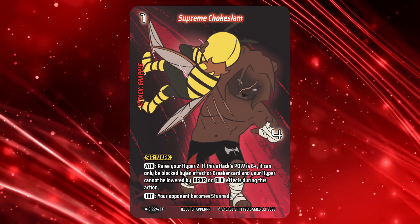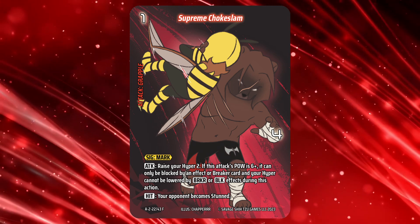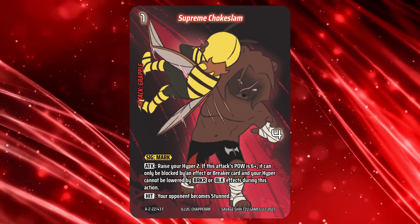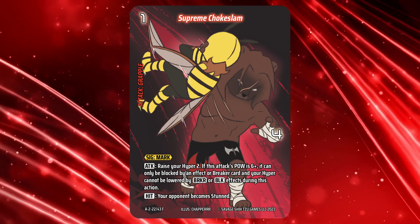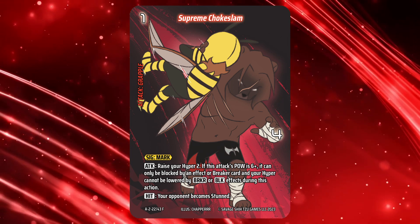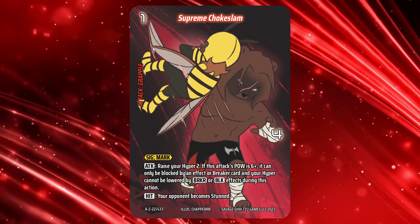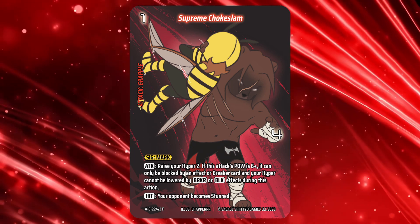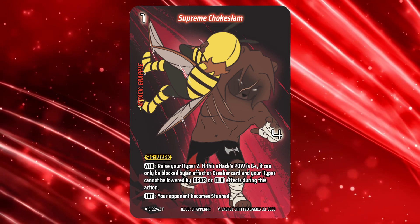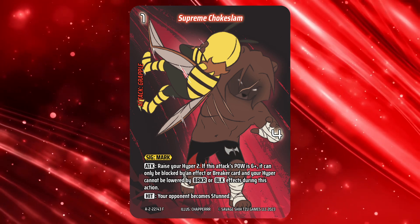In addition to that block restriction, his Hyper cannot be lowered by breaker or block effects during that action. Finally, should it hit, your opponent becomes stunned. Supreme Chokeslam is a multi-use tool. By itself, if you unlock all of its effects, it's a good chunk of damage that is hard to block and protects your Hyper. Or, when taken in the context of you having 7 Hyper when you perform it, Supreme Chokeslam transforms into the setup for the finishing blow — everything it does is synergistic with the concept of the Hyper Attack, and perfectly leads into Mark's Supreme Crusher. More on that later.